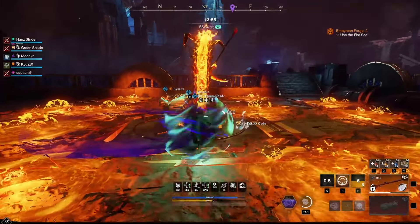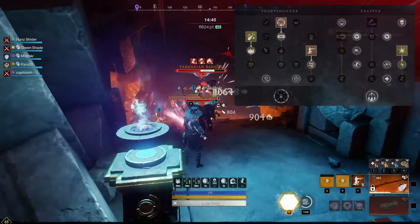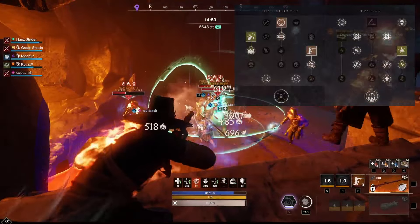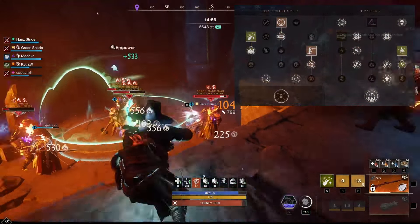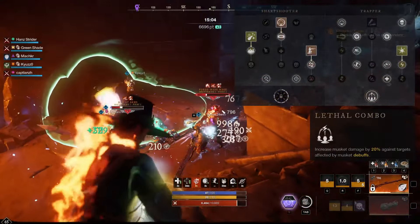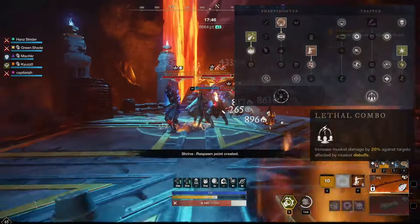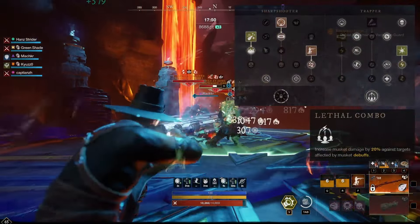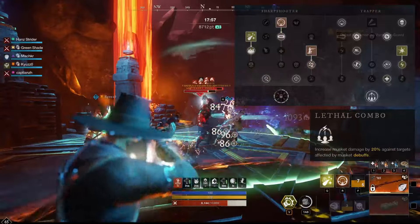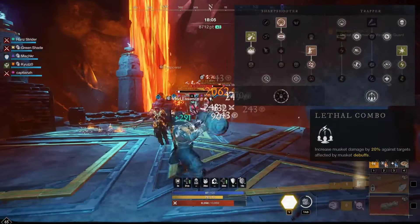For our skills on the musket, our skill tree may look a little weird. You may notice that we have put points into 4 abilities, however this was just a means to an end. With this build, we wanted to use the 3 abilities on the Sharpshooter Tree whilst using the ultimate, Lethal Combo, from the Trapper Tree. In order to achieve this, we have to select every passive in the Trapper Tree, along with putting 2 points into an ability to gain access to the Lethal Combo ultimate. Due to a recent buff, Lethal Combo now increases our damage by 20% on targets affected by any musket debuff — previously this only worked for debuffs from the Trapper Tree. This means we can now gain a 20% damage buff to any target affected by our Powder Burn ability.